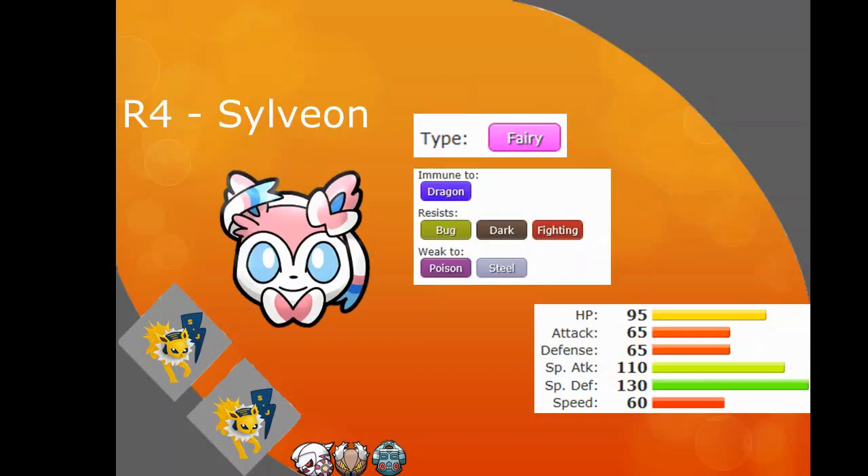Round 4, Sylveon. Sylveon determined my round 5 pick. It can Baton Pass, it's a Fairy type so that's another core type down. Great special defense, great special attack, great HP. It gets Pixilate, which means normal moves become Fairy moves, so I can have STAB Hyper Voice. This thing can Baton Pass and use Rain Dance.